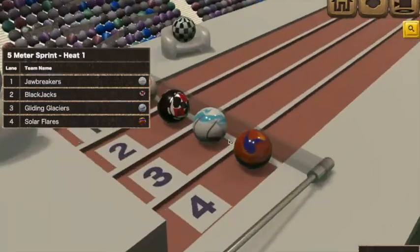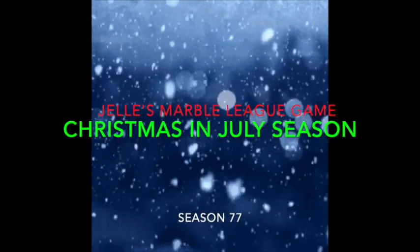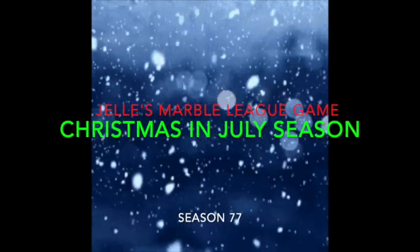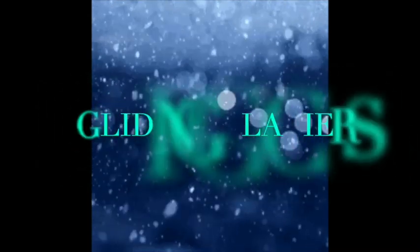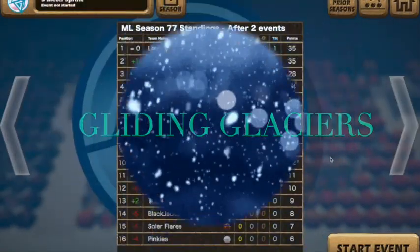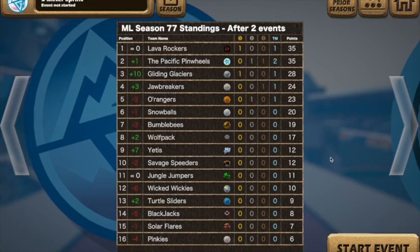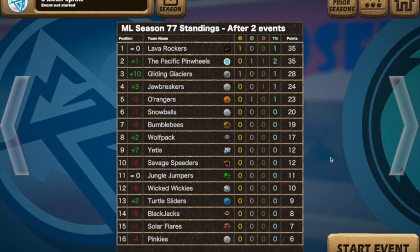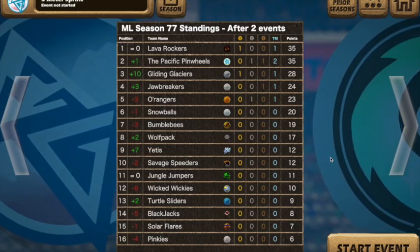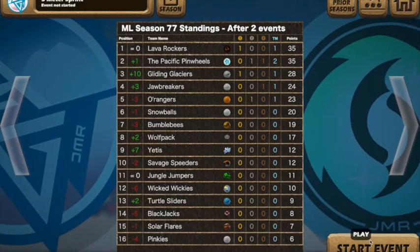Welcome back to Season 77, where we are playing as the Glidden Glaciers. We have the funny endurance and the five meter sprint. This is my Christmas in July season playing as the Glidden Glaciers — a team I've never played as before up until this point.